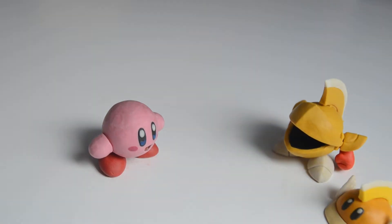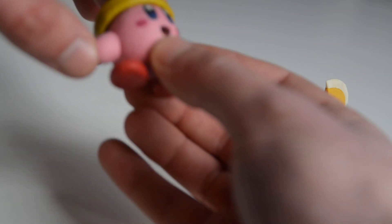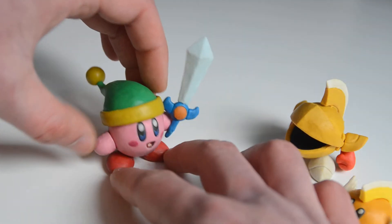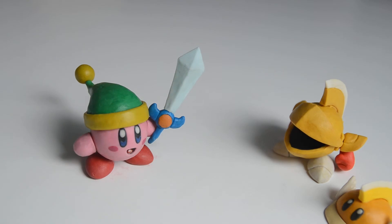And another ability — one of the most recognized Kirby abilities, I reckon — is this one. It's the sword ability. He gets a little sword. It looks a little different in some games; this one is modeled after the appearance it has in Superstar Ultra, like all of these abilities. I made all of them when Superstar Ultra was new.